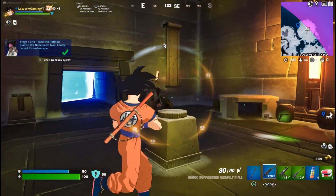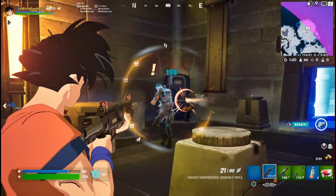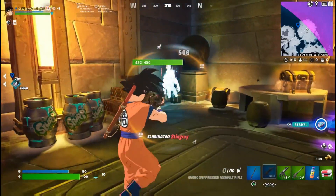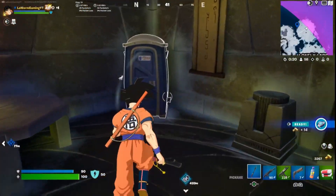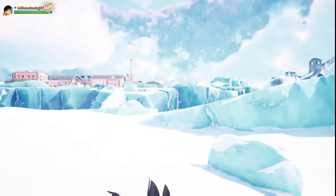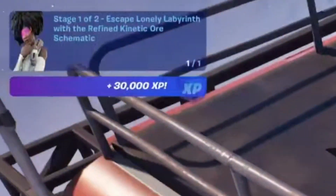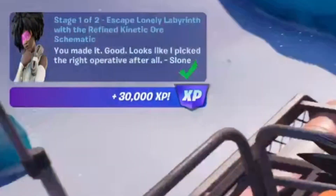When you do pick up the schematics, you're going to get attacked by the NPC. Kill him quickly and then loot the area. Once you've got the loot, head towards the port toilet and it will take you back to where you were originally. There's also another mission completed for 30,000 XP if you're doing the missions.